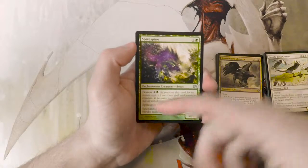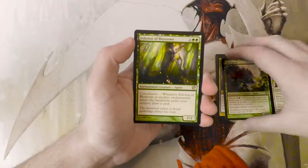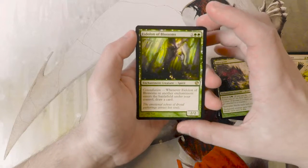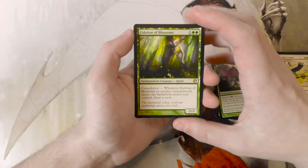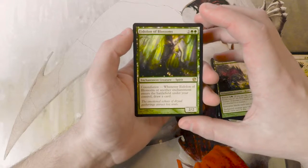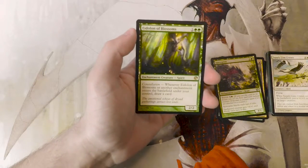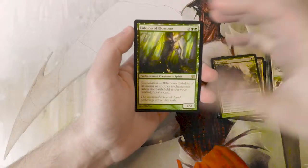Spire Spine, again featuring that bestow mechanic and the art is fantastic. And the rare is Eidolon of Blossoms — this is actually not bad. Two and two green for a two-two enchant creature spirit with constellation. When Eidolon of Blossoms or another enchantment enters the battlefield under your control, you draw a card — it doesn't say you may, you have to.